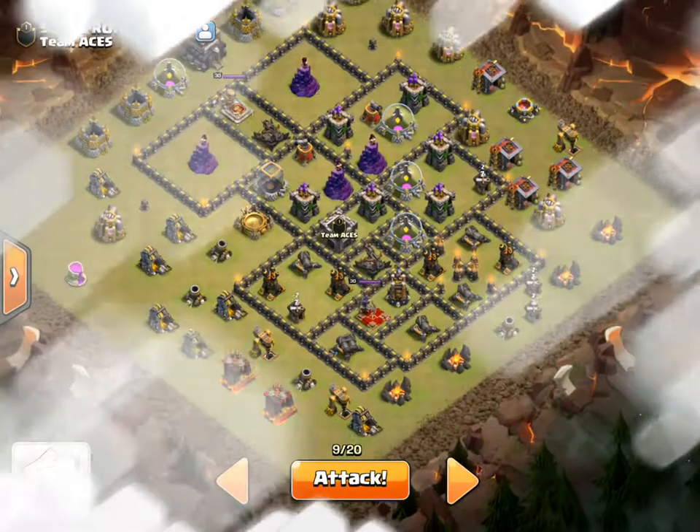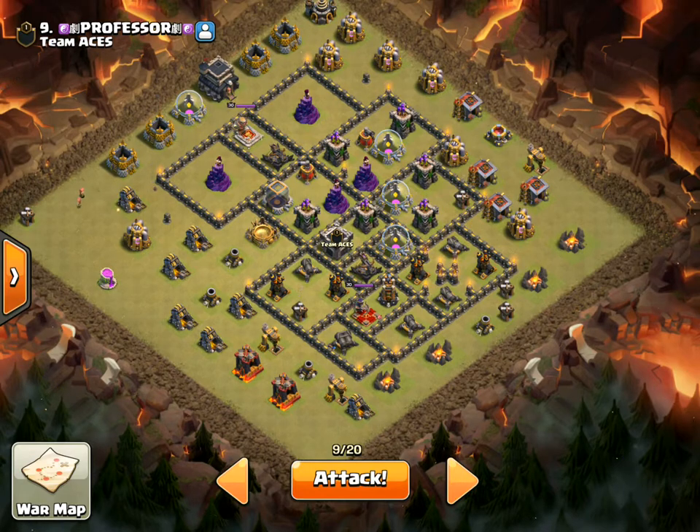So let's take a look at the base. Kind of a new meta in the game right now — there's a buff to the lightning spell. So I'm going to be trying to take advantage of that, and I'm going to be doing a dragon attack on this base. Let me walk through the plan real quick, and then we will jump into an attack.